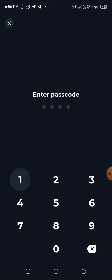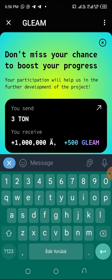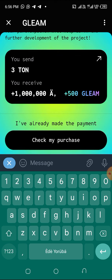I'm going to put in my passcode, and after that it's going to say 'Done.' As you can see, I have successfully connected my Tonkeeper wallet to it.